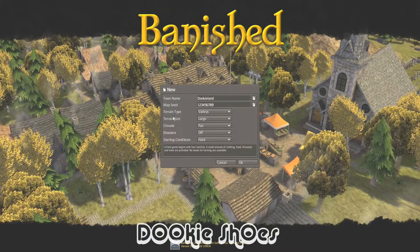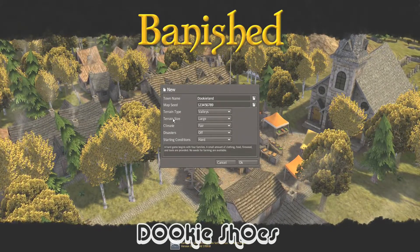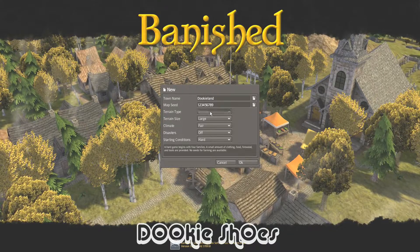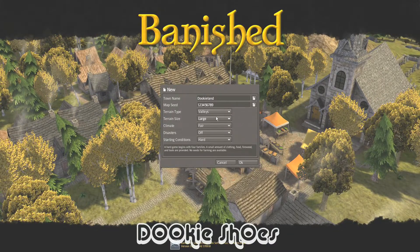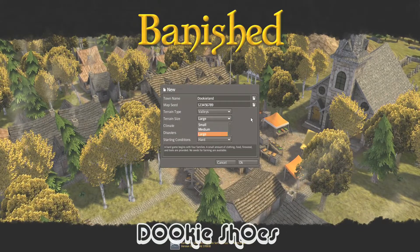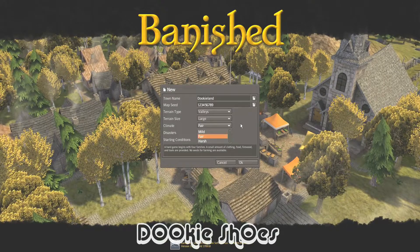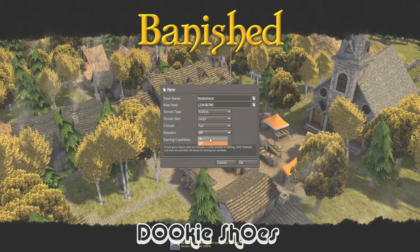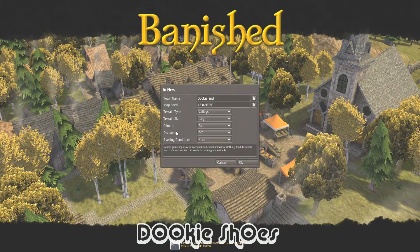When you actually create your map seed, the top two — terrain type and terrain size — matter when you record that. So if you look one up on the internet, make sure you choose the valley or the mountains correctly. If you have the terrain size, you gotta choose that correctly as well. I always just try to play in the larger settings. I don't really do harsh disasters — I hate tornadoes and fires so I just avoid those at all costs.